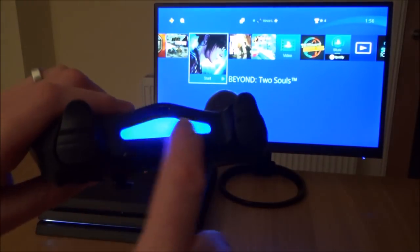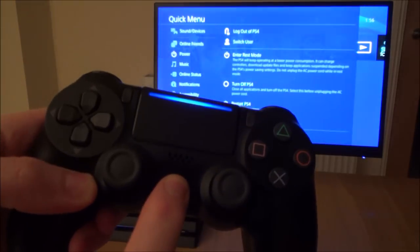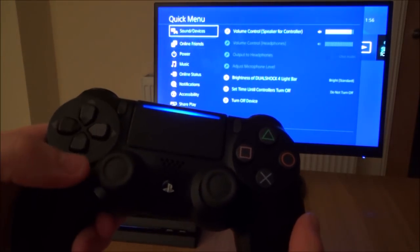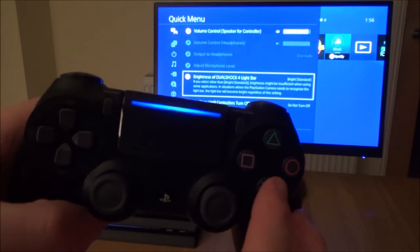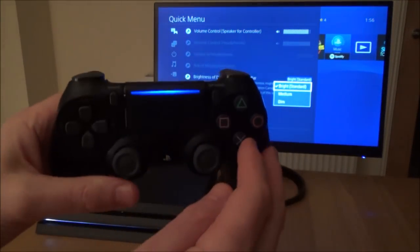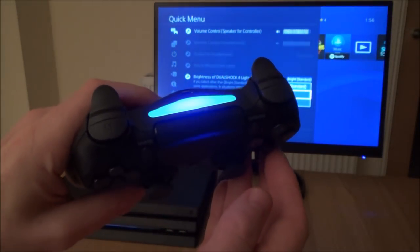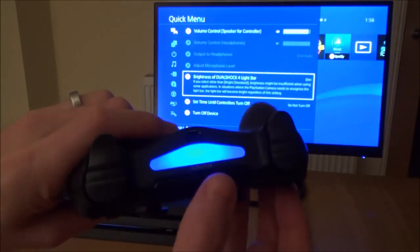To adjust the brightness of your light bar on your PlayStation 4 controller it's really easy to do. Just press and hold the PlayStation button, then go to sound and devices, and go across to brightness of DualShock 4 light bar and press X. At the moment it's on bright which is standard. We can change that to medium by going to medium and pressing X, and then we can change it to dim as well.